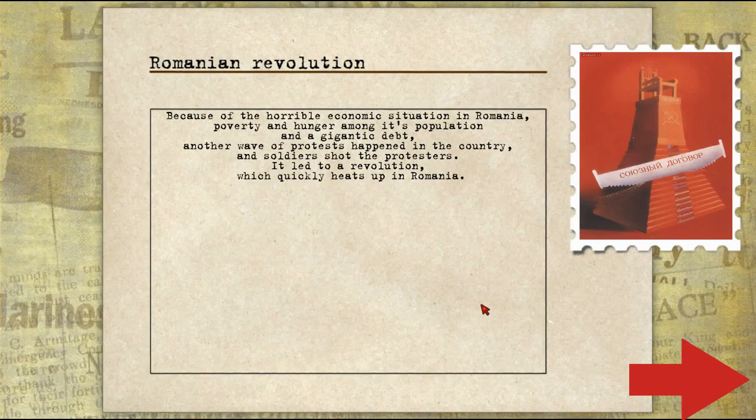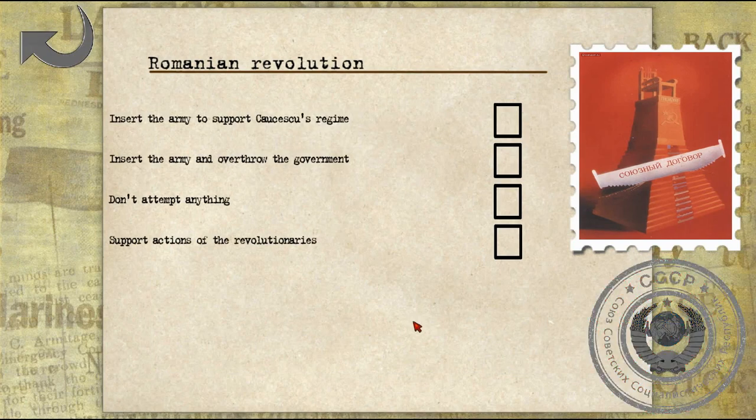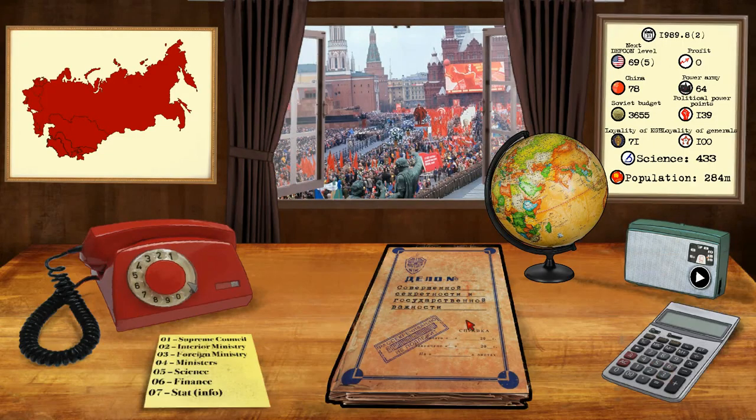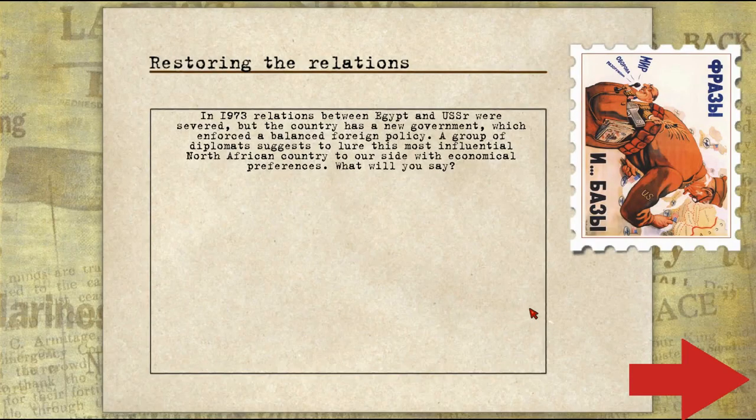The Romanian Revolution: because of the horrible economic situation, Romanian poverty and hunger among its population and a gigantic debt, another wave of protests happened in the country. Soldiers shot the protesters — it led to a revolution which quickly heats up in Romania. So now we face the possibility of actually losing Romania from our sphere, which I don't want to happen. At the same time, I hate Ceausescu — he was a terrible dictator. So we're actually going to insert our army and overthrow the government. Our army destroyed most of the opposition — after arresting Ceausescu, we judged him on a tribunal and declared a new socialist government. He probably went to prison, which is better than what actually happened: he and his wife were shot by a kangaroo court after a very short trial.